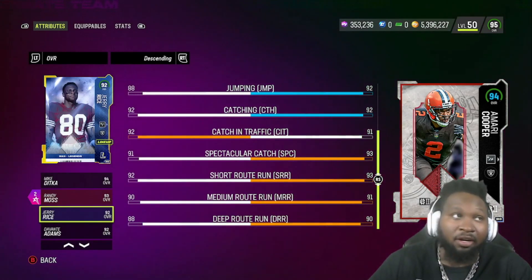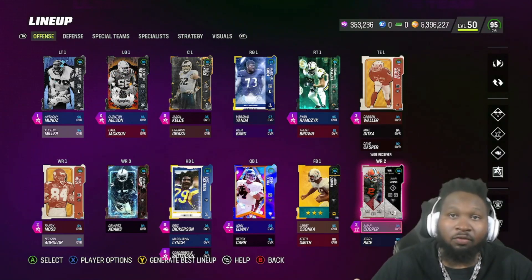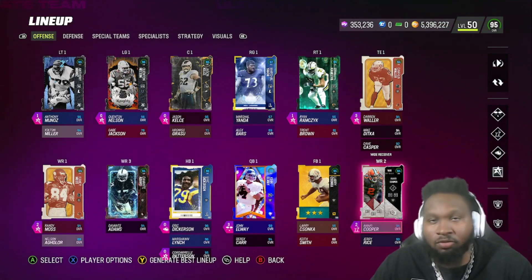Amari Cooper comes in with 96 speed, 92 jump, 92 catch, 91 catch in traffic, 93 spec catch, 93 short route running, 91 medium route running, and a 90 deep route running. Outside of catch in traffic — which might be one or two off — Amari Cooper does beat out Jerry Rice in all of these stats, even with the plus-two Raiders chem. He still beats him out everywhere. So outside of catching traffic, which was by one, I can deal with that. Amari Cooper stat-wise is the better card.